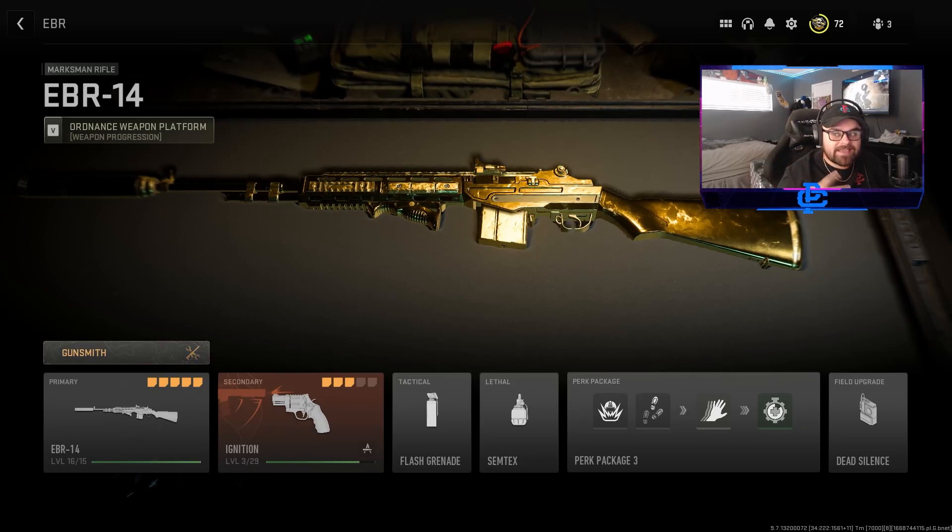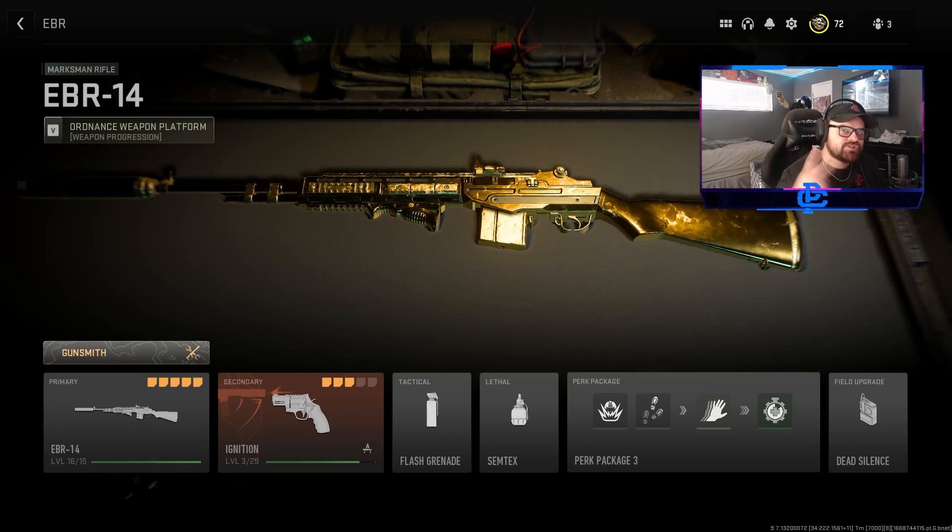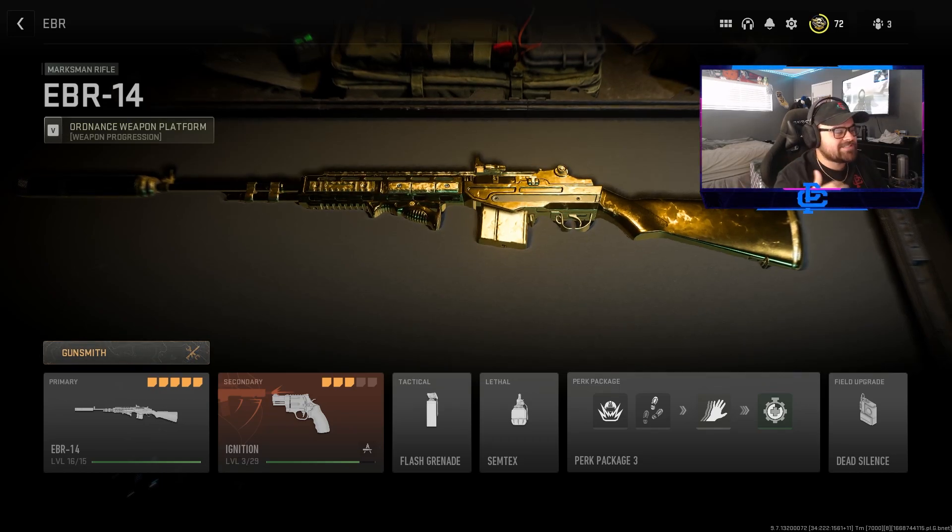This EBR-14 is a two-shot kill at any range in Call of Duty. What's going on, guys? RaleighPlays here, and today I'm playing some free-for-all with the EBR-14, the two-shot kill monster. This is the class I'm going to be using — I'll show you guys the class at the end of the gameplay. This gun just dishes out damage.